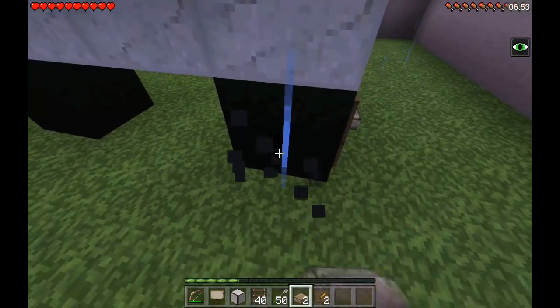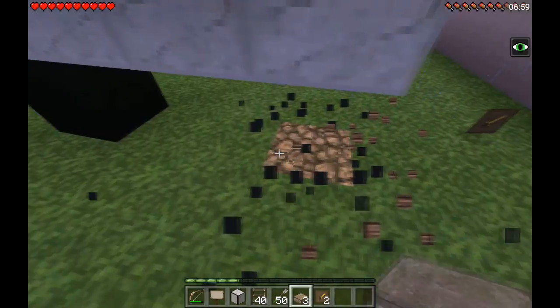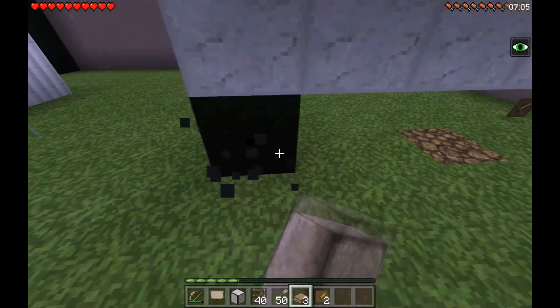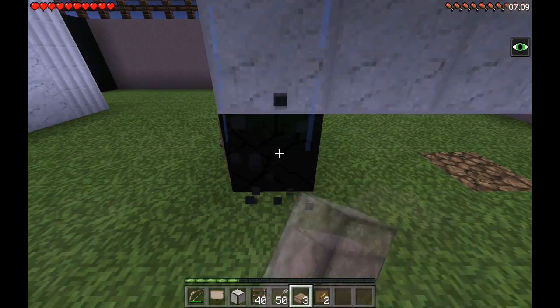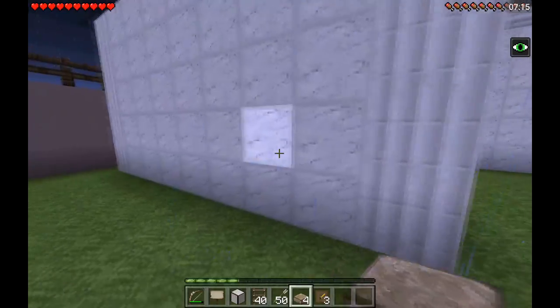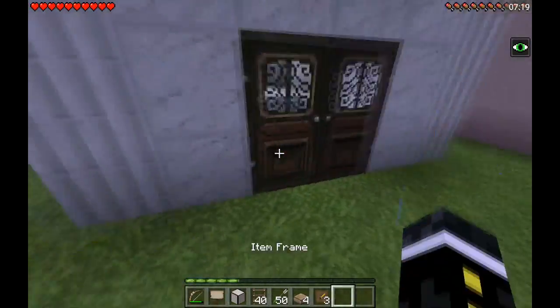Did we just get lucky and break the right tile? I think we did. So there's the robber's house. Is this just a building? Okay, here's the doors.